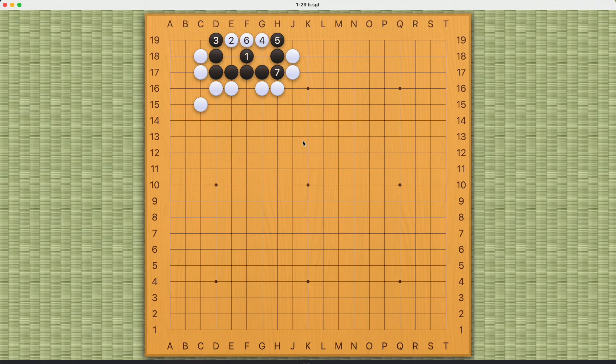It's a very useful pattern to remember, and remember that number seven here is really key. Otherwise, white can still kill black by occupying the spot at number seven. Good luck, and thank you for watching.